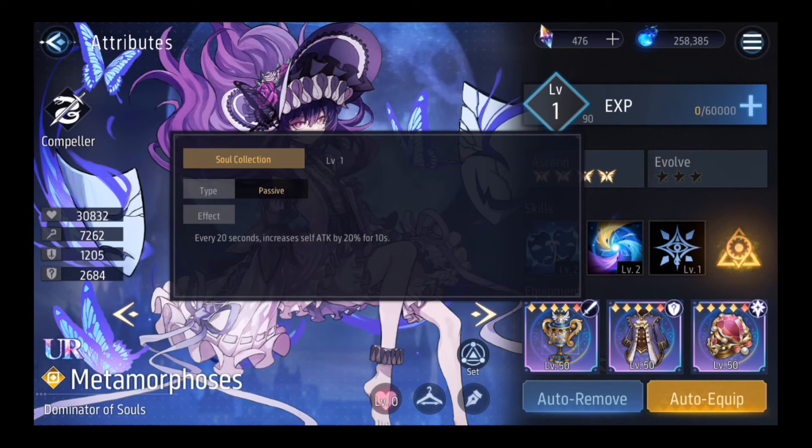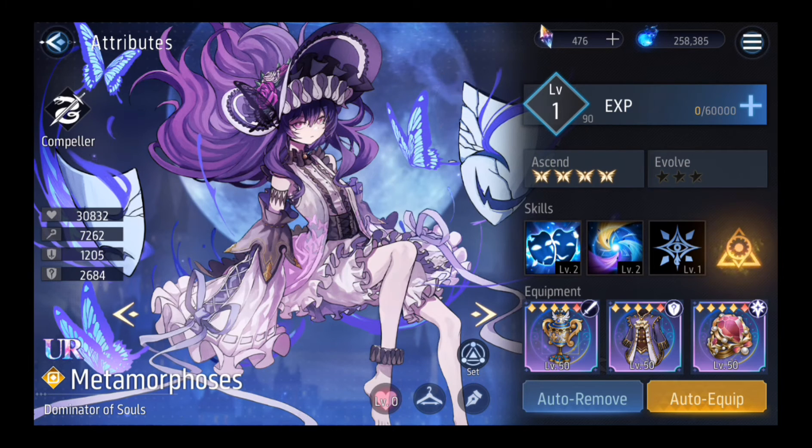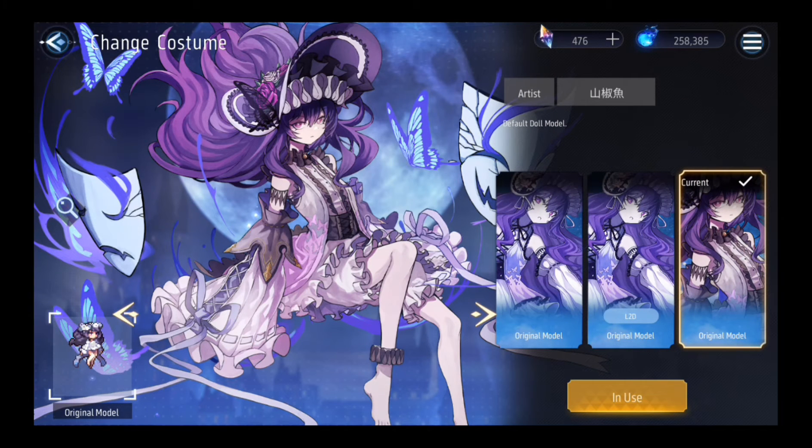The passive is: every 20 seconds it will increase her attack by 20% for 10 seconds. I've ascended Metamorph because I will use her long-term, paired with my waifu Ella. This is the plus costume you can get when you ascend her to level 4.